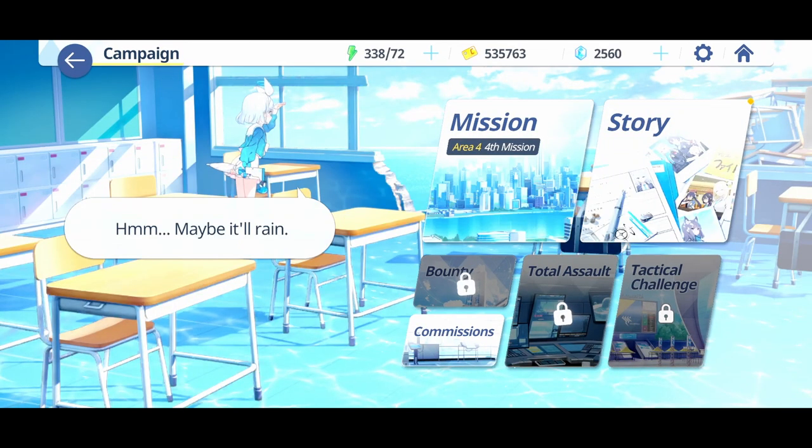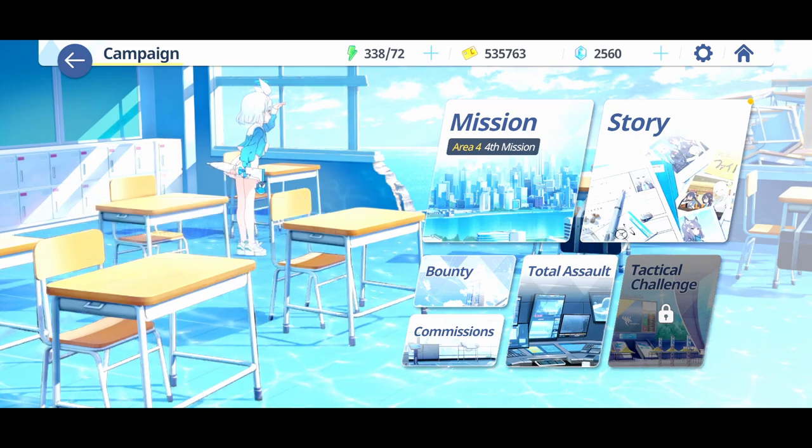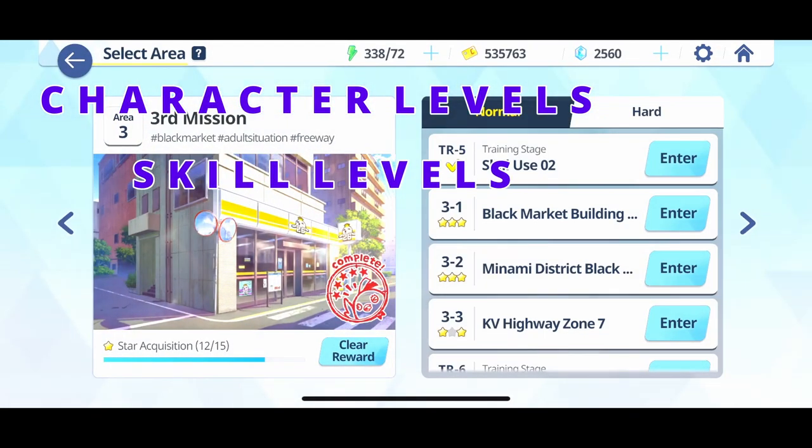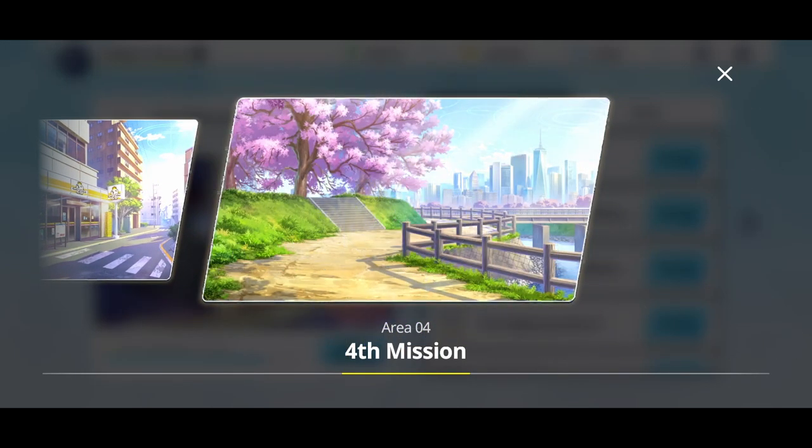Let me give you a general idea of what you want to focus on to progress through the game. For character progression, you get them to grow stronger through the following aspects: character levels, skill levels, equipment levels, and fondness or relationship levels. All these can be done at the very beginning of the game, and here's how you do it.